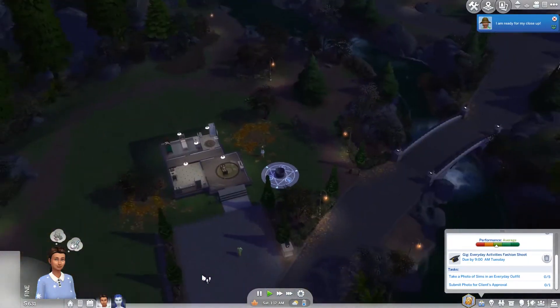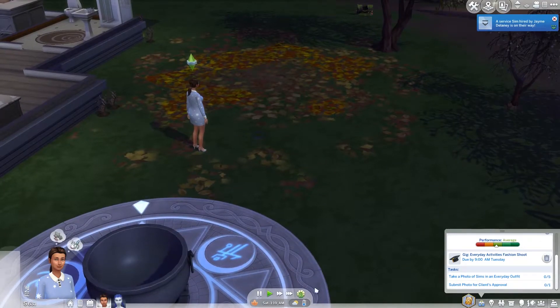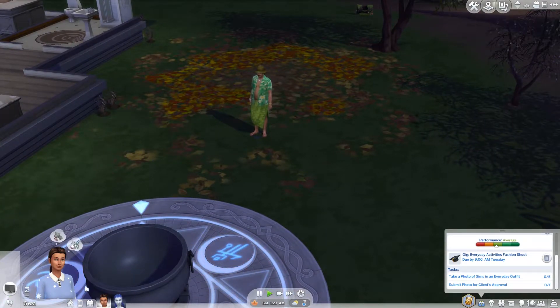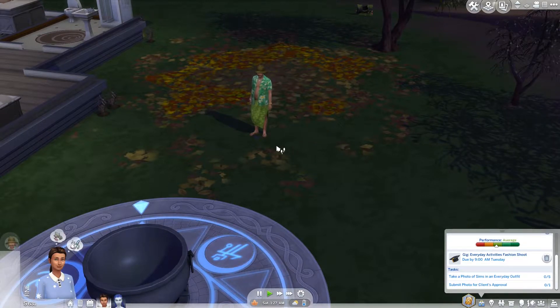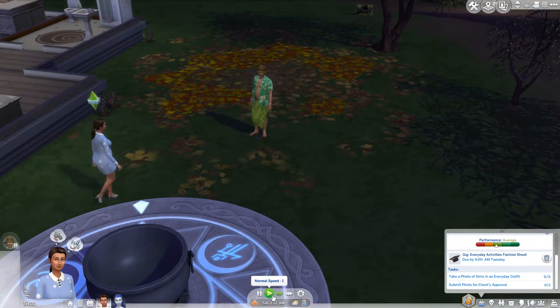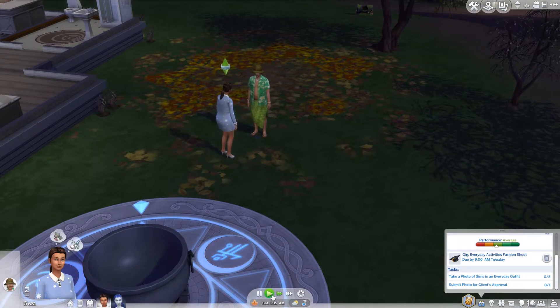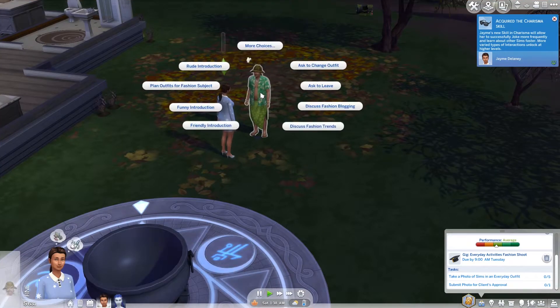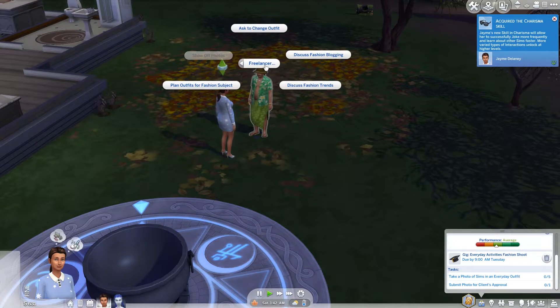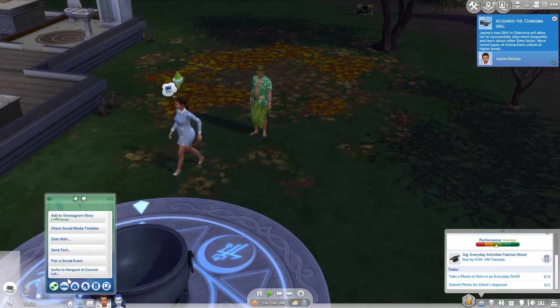Oh here he comes — stand on the spot please. Thank you, now stop. You need to be asked to change outfit. Do we actually need a camera for this or can we use our phone? So we need to change him — is this his everyday? Okay, that is his everyday. Sweet. Take a photo. I need to take photos — how do I take photos?